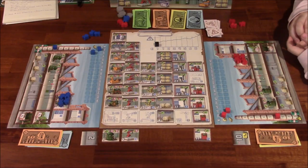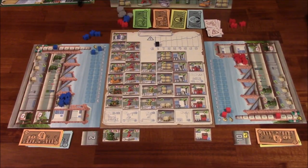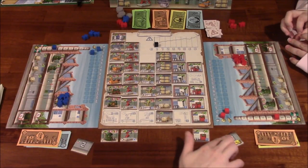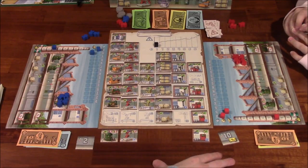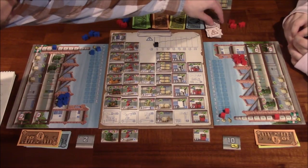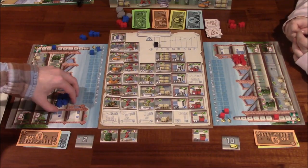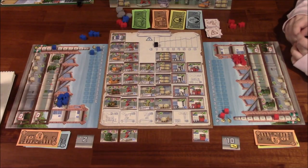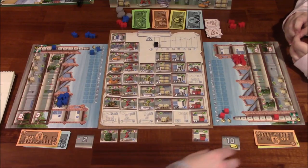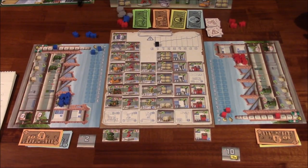As far as the general flow of play goes, I'm going to give you a very brief overview because it will make more sense when we actually show you. The first phase is auction player order. The player with the higher player order number goes first. At the beginning of the game, the 2 and the 10 tile in a two-player game are just randomly dealt to each player. The player with the higher turn order will draw 2 from the other player order tiles and then we'll bid on them using our available workers.